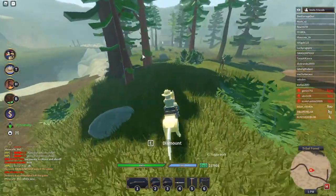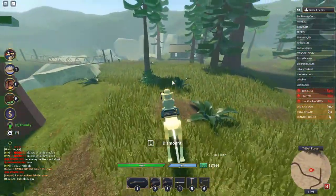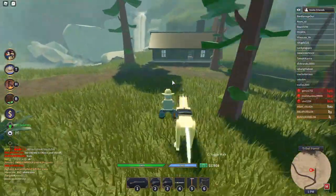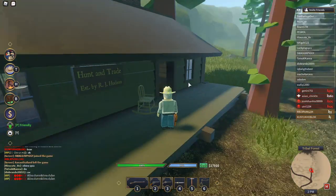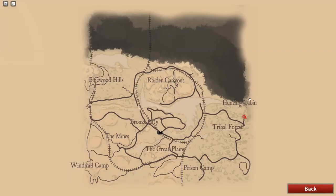Go this way — you see that bridge? Go here, that's where we want to go. We're here. Hunt and Trade. It's right here on the map.